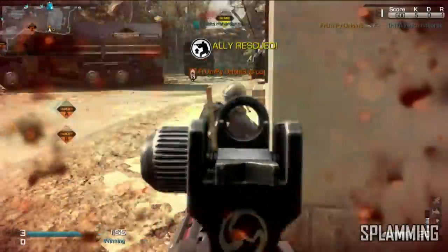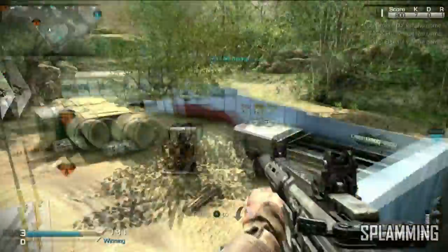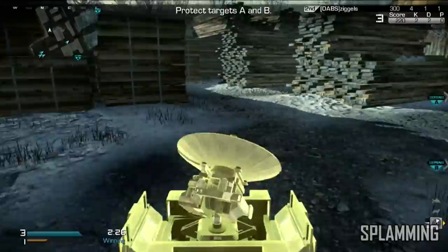This is off topic, but my favorite scorestreak to use in a game mode like Cranked is the Battlehine. The Battlehine goes beast mode when you call it in — it has rockets on it, shoots down enemies, it's amazing.